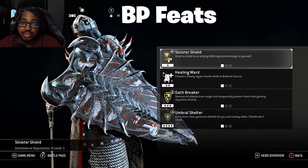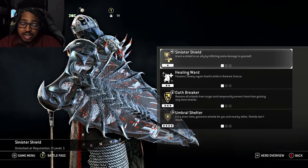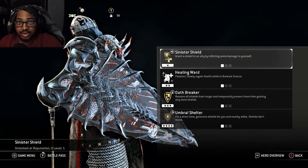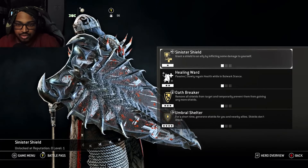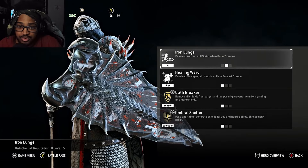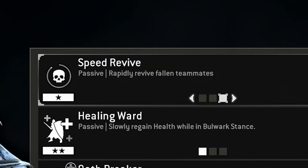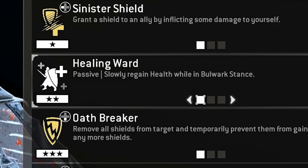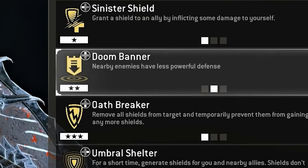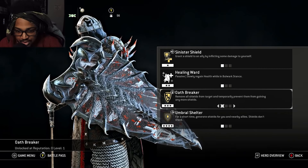Now going over all feats for Black Prior. Tier 1: Sinister Shield — grant a shield to an ally by inflicting damage to yourself; Iron Lungs (passive) — sprint when out of stamina; Speed Revive (passive) — rapidly revive fallen teammates. Tier 2: Healing Ward (passive) — slowly regain health while in Bulwark Stance; Doom Banner — nearby enemies have less powerful defense; Inspire — allies and yourself deal more damage, soldiers fight faster.